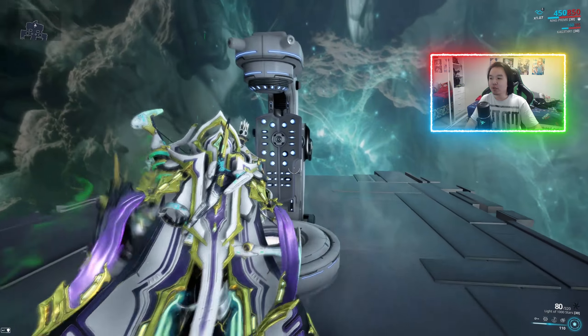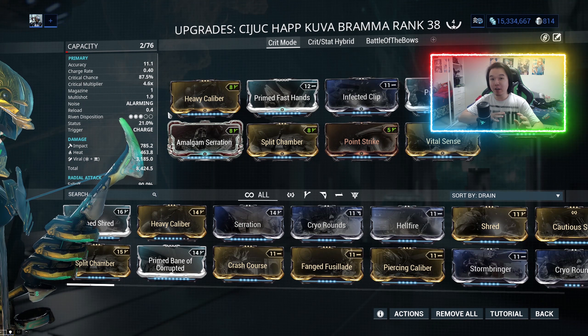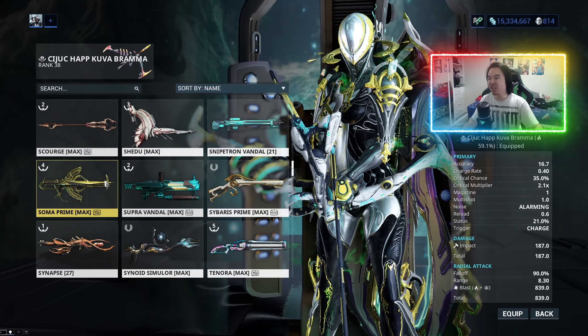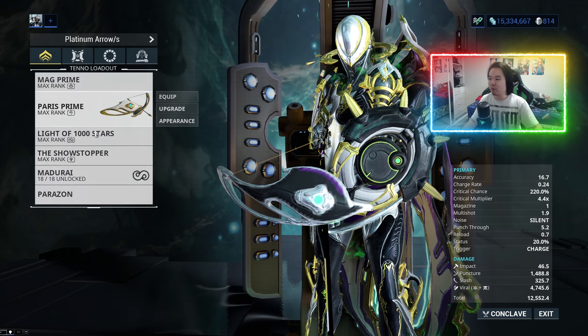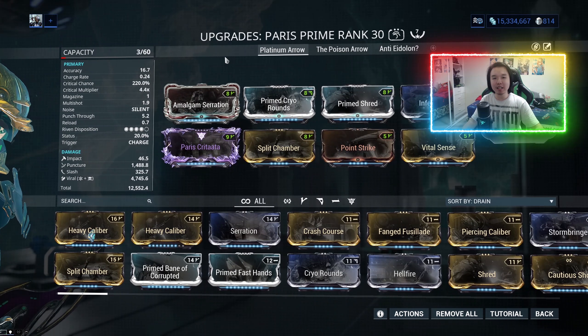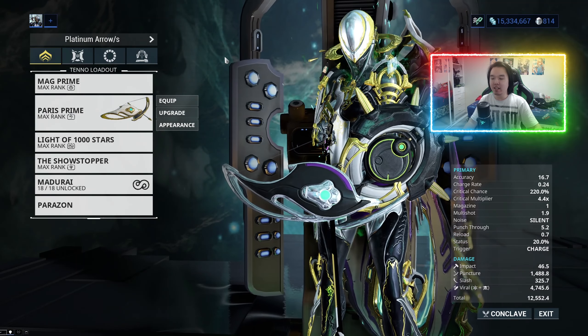So what is the actual answer? To find out, we're actually going to be comparing 10 viral procs to 10 corrosive procs. We're not going to be using the Kuva Brahma — instead we're going to be using my Paris Prime, the exact same Paris Prime with the platinum arrow that I've been using and have used so many times.